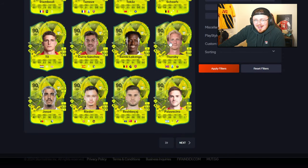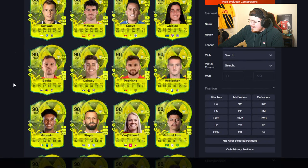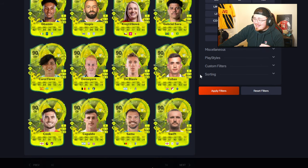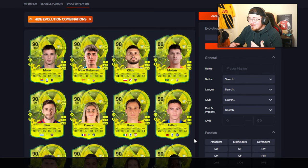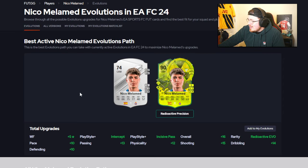Forsby had a crazy card I think it was last year — it might have been an objective card, he was mad. Sambila Conga in here as well. Nothing crazy, a lot of cards with a severe lack of pace. This Norwich one looks decent. One thing to note — this is a free evo, so I'm not going to be too critical. If you've got players from the club you support, by all means get stuck in. Nico Melomat — four-star, five-star.